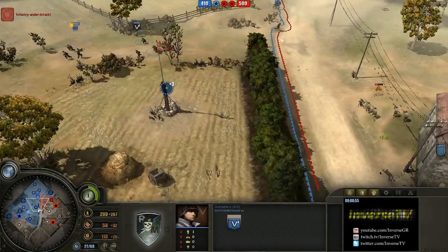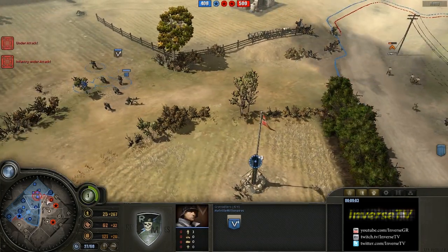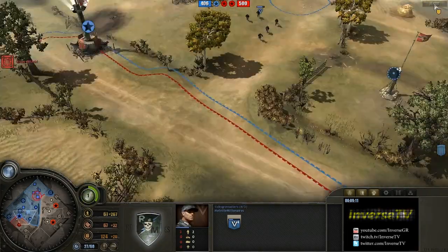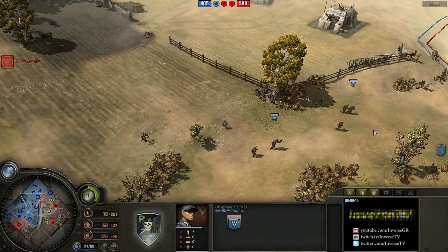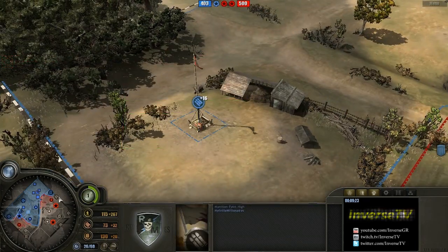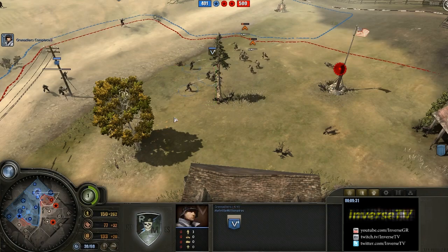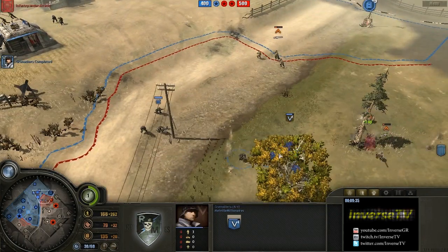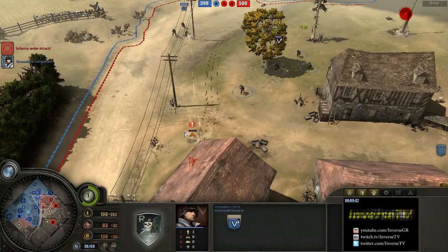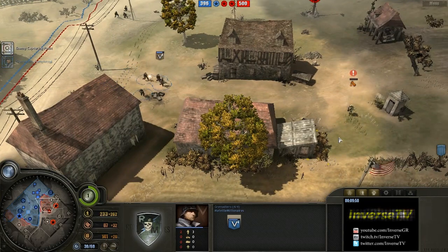It was actually kind of weird that he only sent one rifle in right now — probably a little bit rusty. At this point he's not going to be able to do any damage with the flank. He's going to have to tech up to either a Motorpool or a Sherman or something like that to really break this position. So at this point I'm feeling very comfortable. It's about 10 minutes in, 9:20, and I have the majority of the left-hand side. I'm going to finally start pushing into the right-hand side. I'm getting a second Grenadier, and I'm going to get a pack after the second Grenadier.